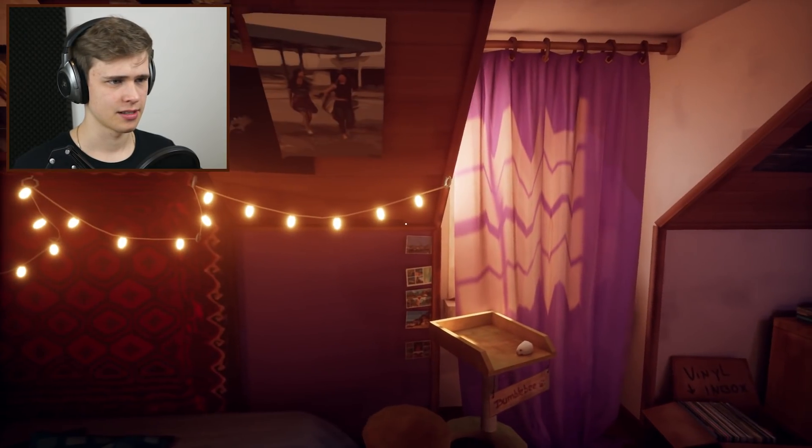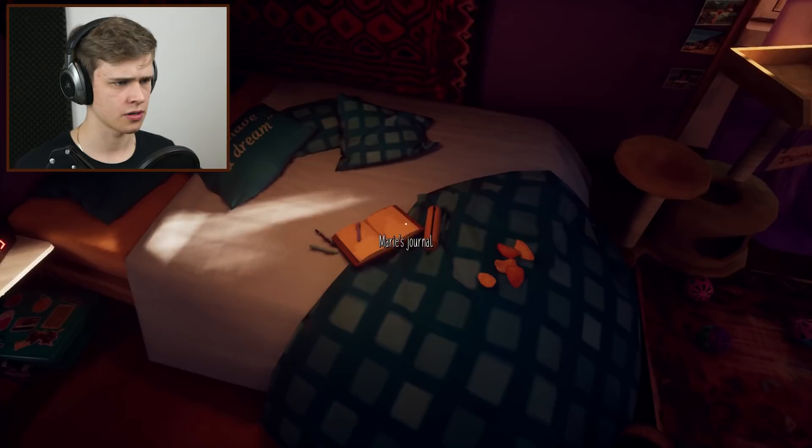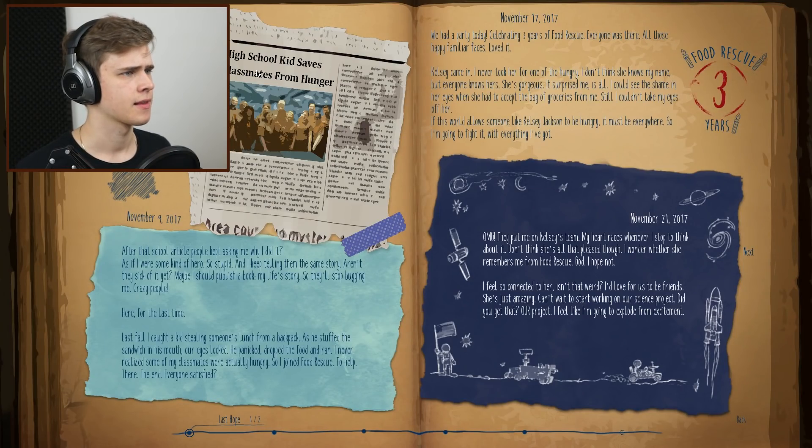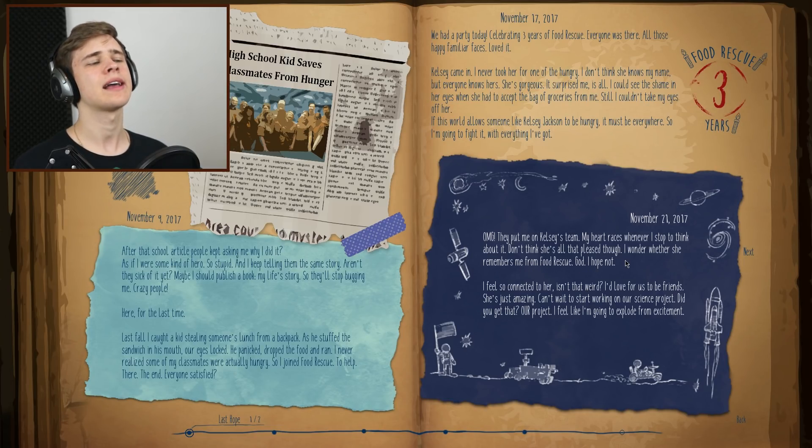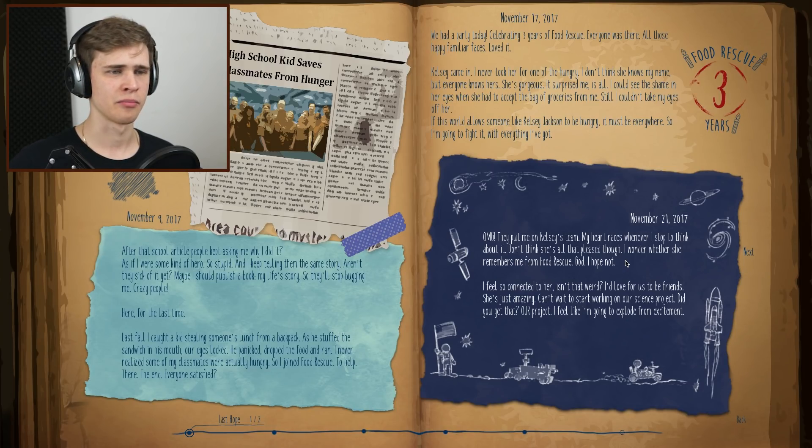I will probably put it together as soon as possible. Let's try interacting with the journal, which stopped sparkling. High school kid saves classmate from hunger — okay, that's probably my story then. They put me on Kelsey's team. My heart races whenever I stop to think about it, don't think she's all that pleased though. I wonder wherever she remembered me from the food rescue — God, I hope not. So she did save Kelsey from poverty, from hunger. And she fell in love with her, but Kelsey came in with a different thing.